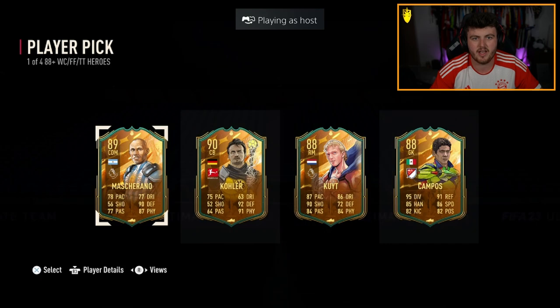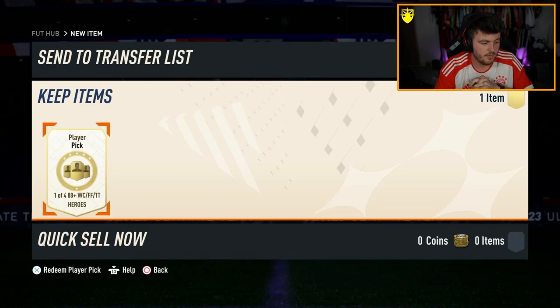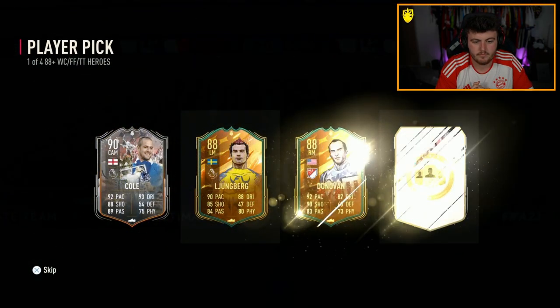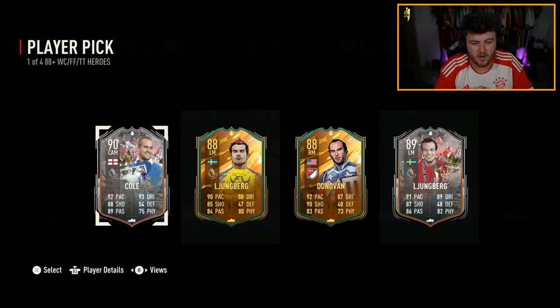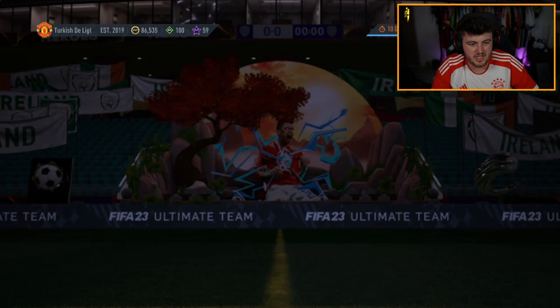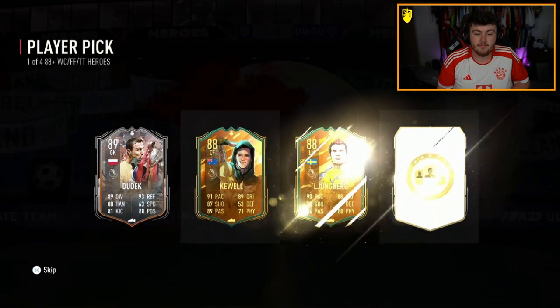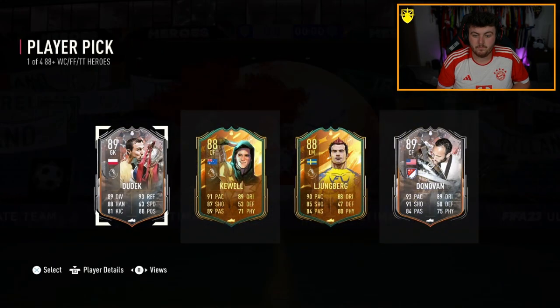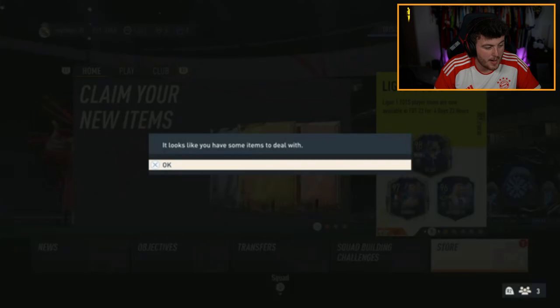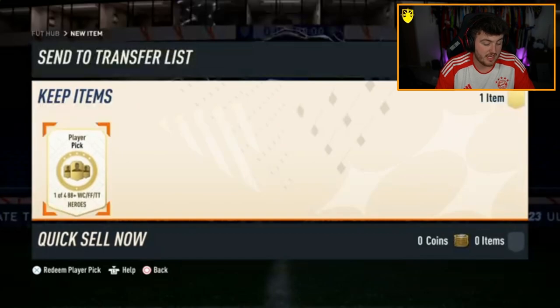We're back to absolutely nothing again. I'm gonna predict Campos, Joe Cole, Harry Cuell, and Kohler in this one — that's my prediction. No, we got double Lumber. Imagine there were two Joe Coles there as well — double Cole, double Donovan, that'd be pretty funny. This one I've got a good feeling about. I'm gonna say right now — I feel it'll be a good player in there. I lied, for no reason. I just lied to you. I felt like lying to you. This one is blurry, so hopefully we're getting some good luck.